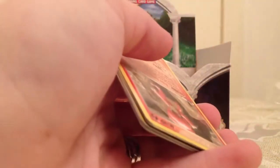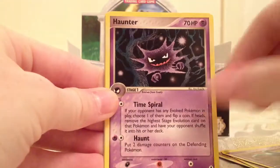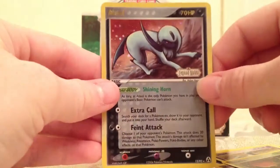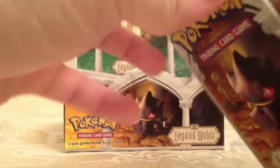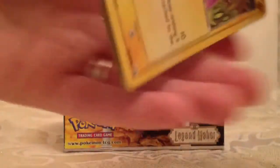Magby, Clamperl, Trapinch, Claw Fossil, why not, Haunter, Roselia. Ooh, Absol reverse — there's a rare. And a Rainbow Energy — it's a pretty card but not very cool, I guess it looks cool, it's just an energy. Maybe people that play the game like getting those. I'll trade you if you want them.